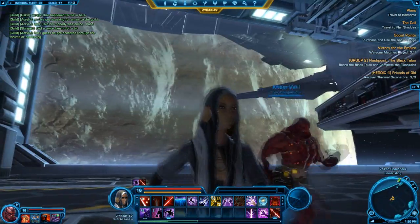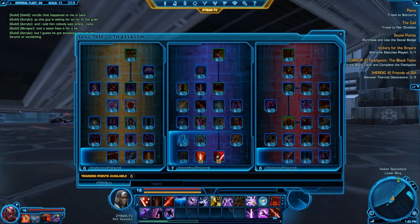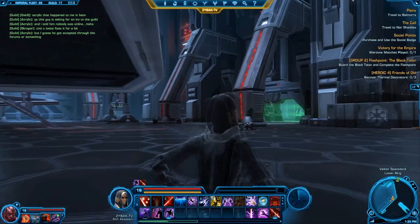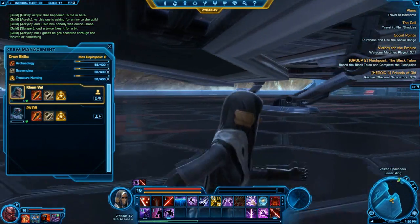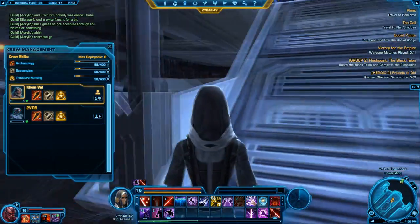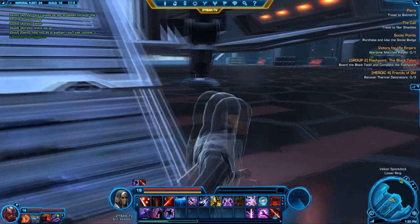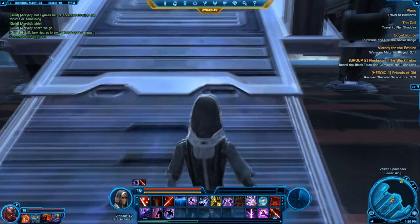Other than that, level 16 - this is what my talents are looking like so far. Pretty cool stuff: 3 in Duplicity, 2 in Dark Embrace. My pets: I got 2V-R8 and Khem Val. All of my crew skills are roughly the same - 53 Archaeology, 58 Scavenging, 53 Treasure Hunting. I've already put about 20 hours into this game and it just came out, and I only really played for one day. That's sad! But I will definitely have a lot of play time in this game.